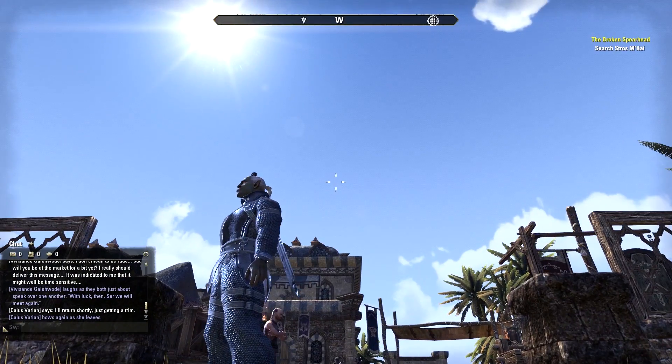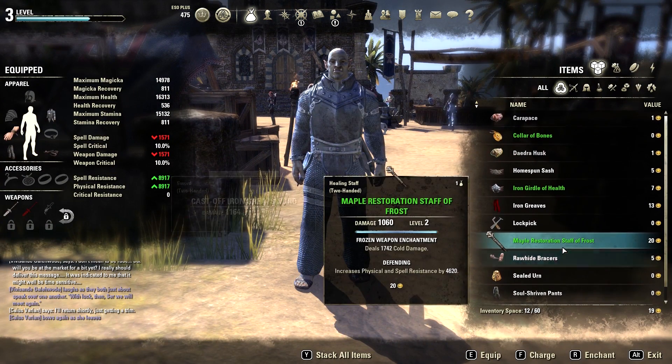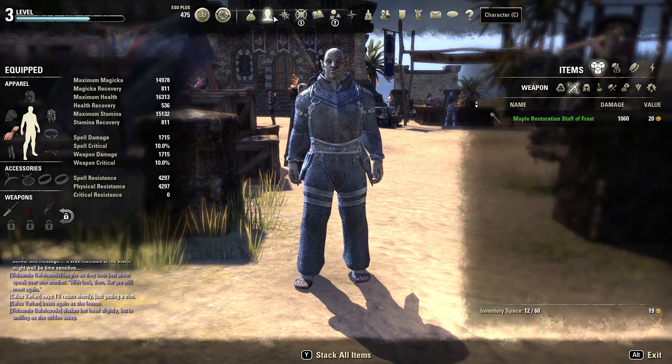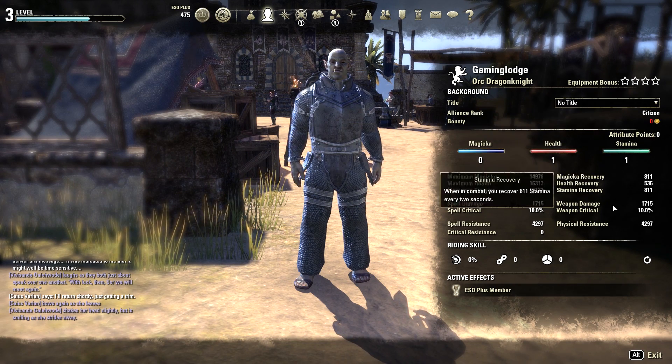Here's your inventory. Your inventory is where you keep all your junk that you carry — like your weapons, apparel, consumables, materials, all that. And the characters section is where all your attribute points are, like magic, health, and stamina. Every time you level up, you click on one of these.